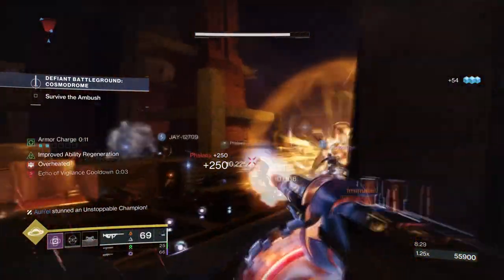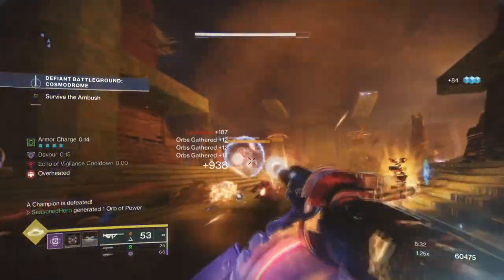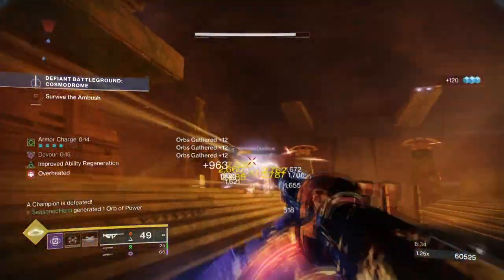This also gives you a reserve overshield in case things get really bad. This is most suitable as the aspects being used will enhance our ability recovery while also giving us extra overshield to really keep the build going. Solar with Restoration is effective as well, but Void offers a lot more in terms of on-the-go and on-demand protection.